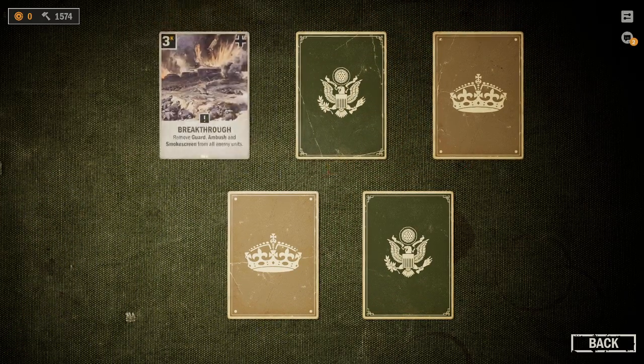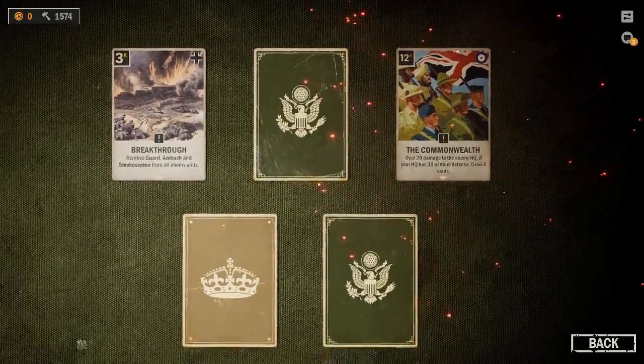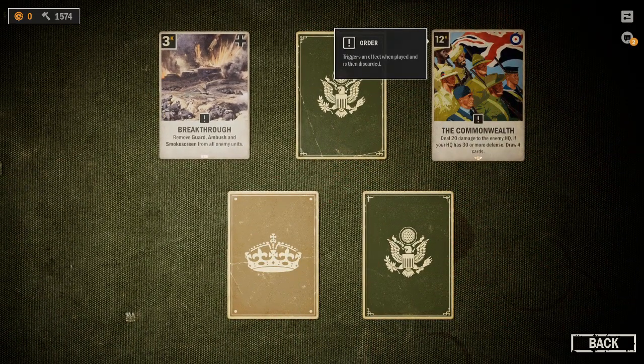A lot of USA in here. For the Queen deal: 20 damage to the enemy HQ if your HQ... Oh my god. Dude, that's disgusting. Legit, that is hilarious.